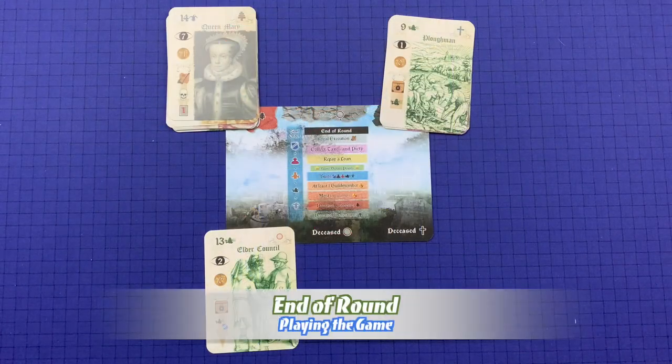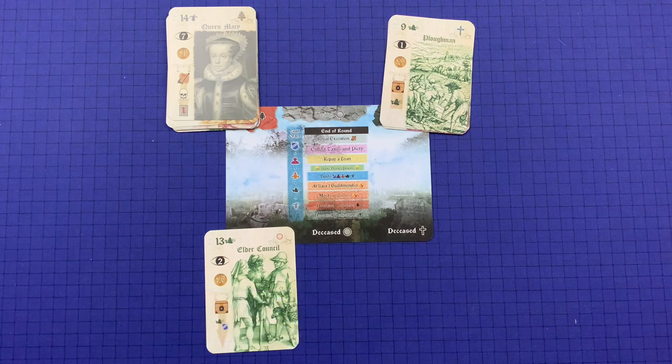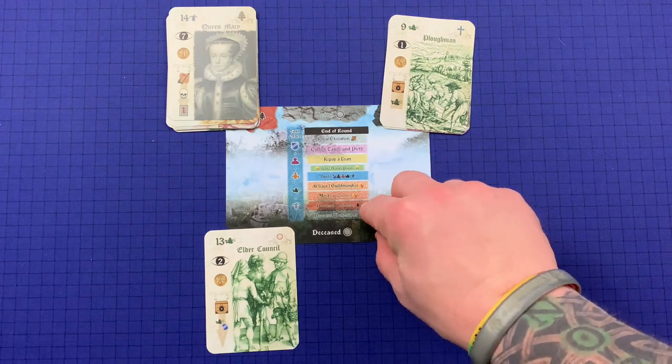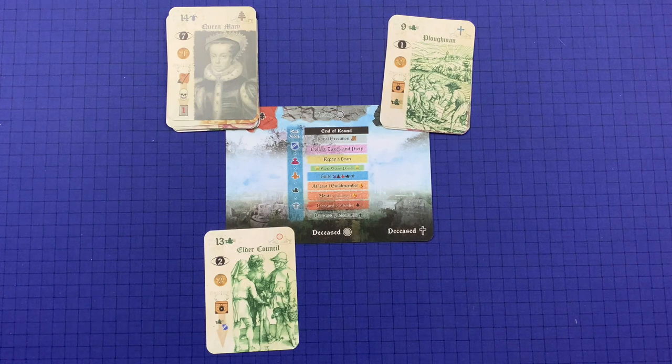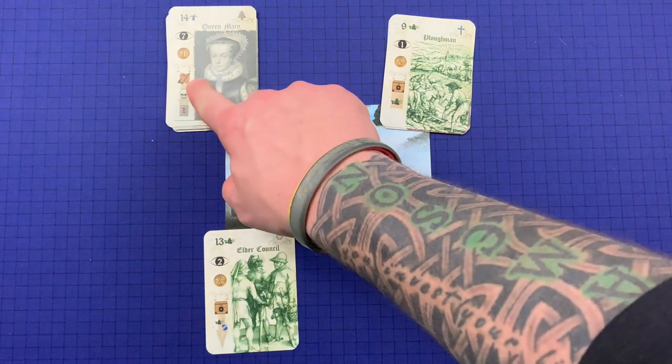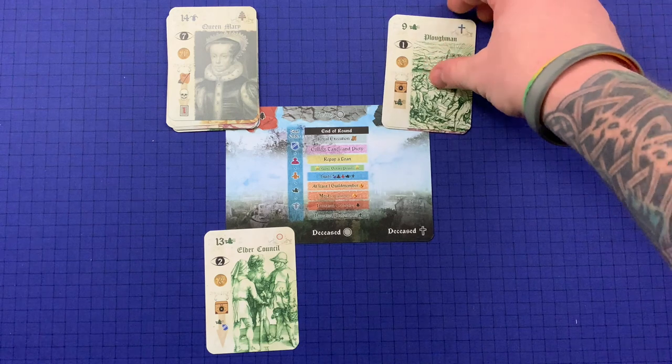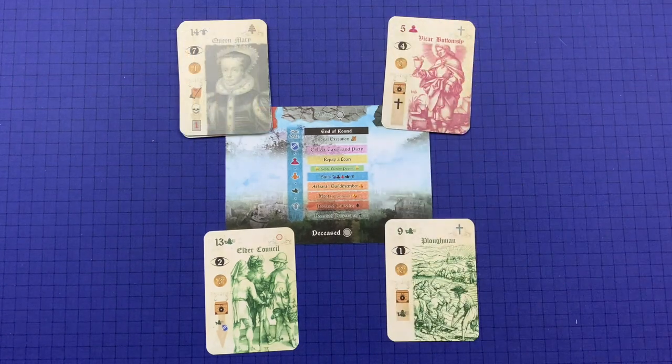After the final trick is played and collected, the end-of-round effects trigger, then end-of-round scoring. This can be done player-by-player for accuracy and narrative, or simultaneously once players are familiar with the game. For easy reference, it's done in the order shown on the player board. First is the Royal Execution: each monarch has an execution symbol, and this only occurs if the monarch is still alive at the end of the twelve tricks. The monarch must then execute one card in any player's tableau.